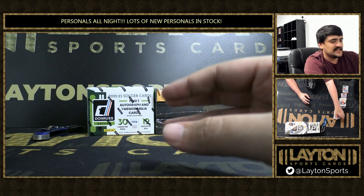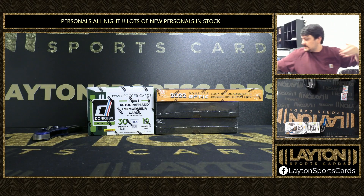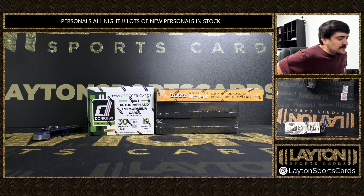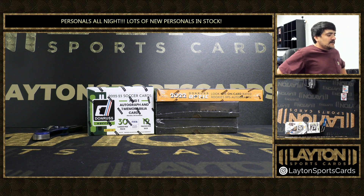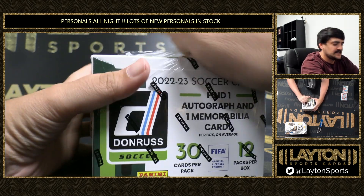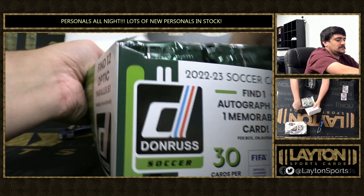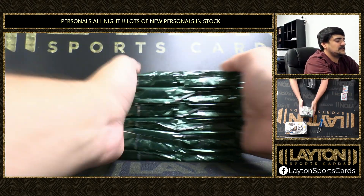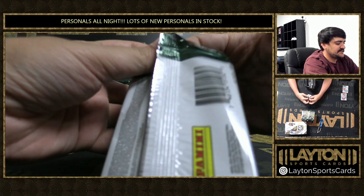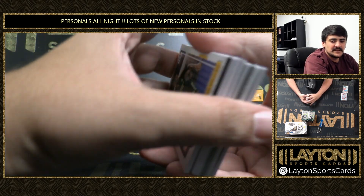That will do it for box one. Like I said guys, after this I do have Mr. Hobbs here with a case of McDonald's. We've got the new releases today — Impeccable Basketball and Donruss Optic Football both released today. Anybody looking to get some personals going, we can get those going in like an hour or so. We've got plenty of space tonight, guys. We can go until about 2 a.m. if we are getting orders in, probably about until midnight if it slows down.